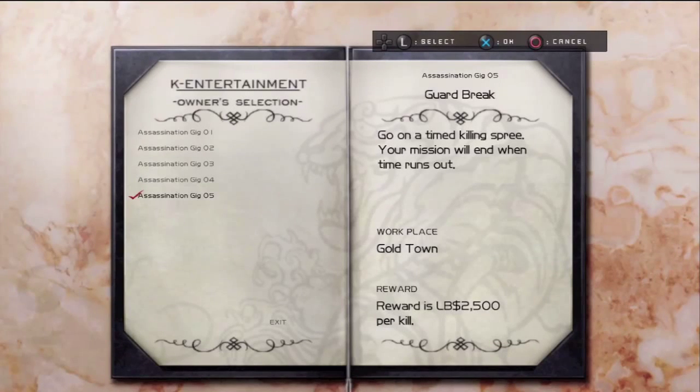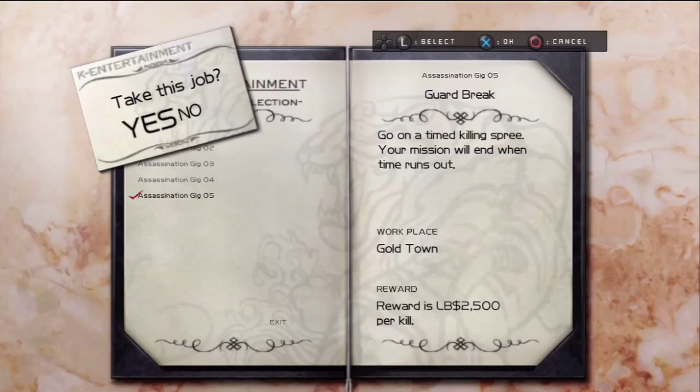I've shown you the first one. Kill until you die — fairly simple. Wrestling moves only. Batting spree — that's from the rank nine dungeon with the people who lined up and threw balls at me. You just have to kill eight of them. Time to killing spree: your mission runs out when your time runs out. Let's do that.